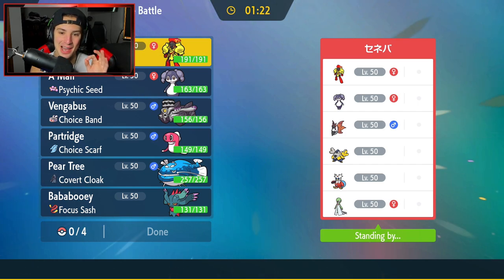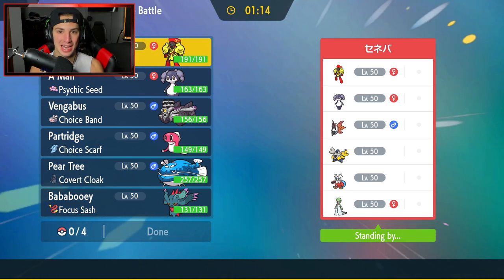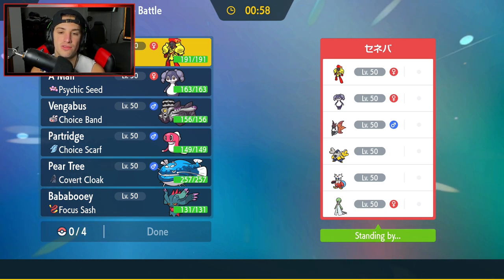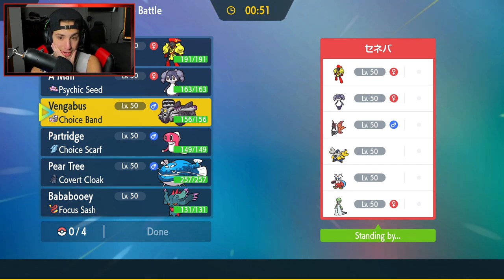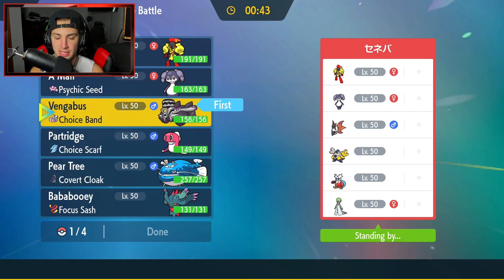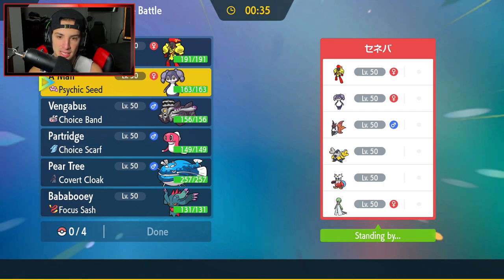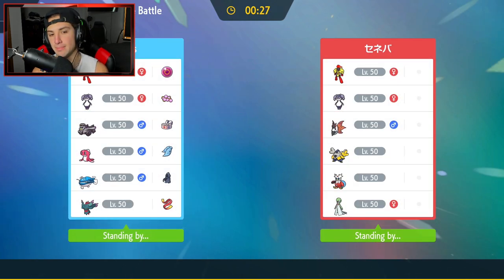Third and final match coming at you guys. We're going up against an Indeedee and Armorouge team with Volcarona, who is so strong, Iron Hands, Iron Bundle, and Gardevoir. I definitely want Revavroom back in here - he's him. I might go Revavroom as lead. I'm also bringing my Armorouge. I'm thinking of going Indeedee and Armorouge as lead and bringing Revavroom in the back end. If they have Iron Hands, I really don't want first turn priority. We're bringing everybody except the Dondozo combo.